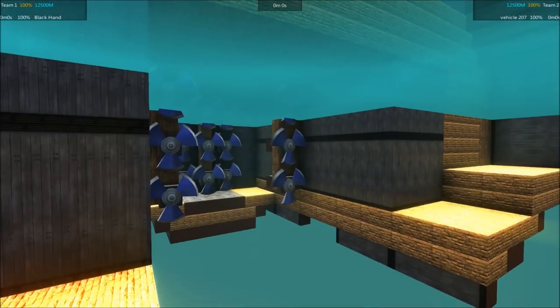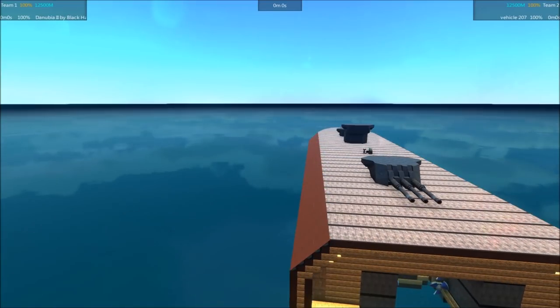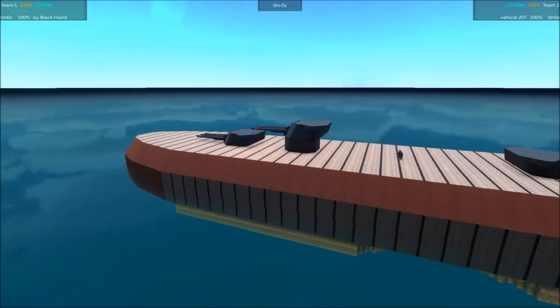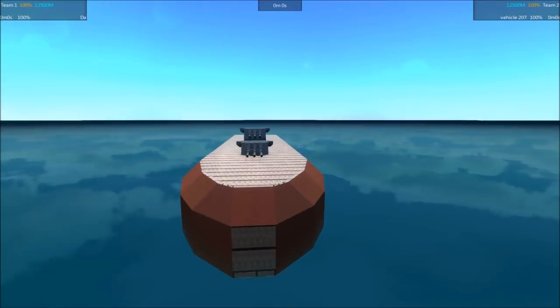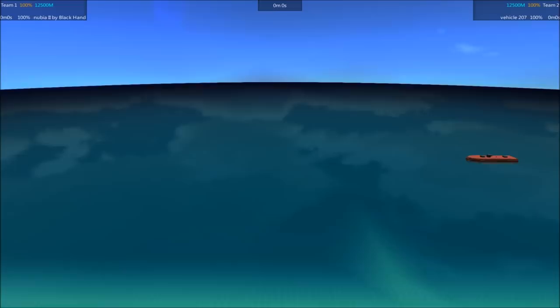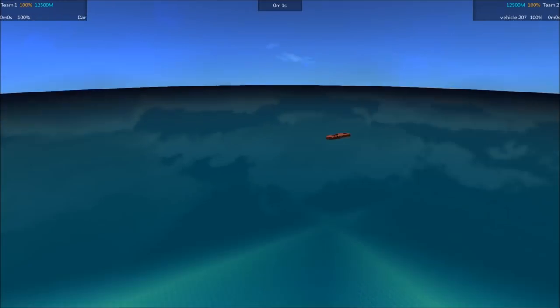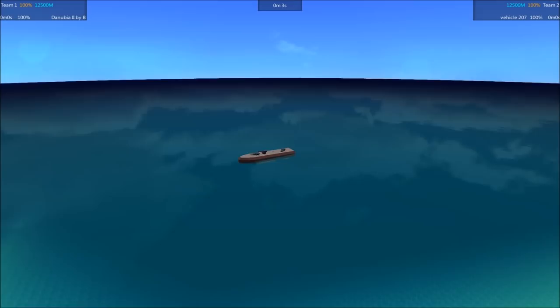I get the feeling that this would have been an interesting ship for the Funk Romay to fight with all the high explosive — it could have torn this up. Maybe I'll do that as a bonus battle later on. I have a few other ones planned. But since there isn't a whole lot to look at on the Vehicle 207, we're going to go ahead and get into the battle now and we will see how it fights. Doesn't look like much — see if it fights like much.